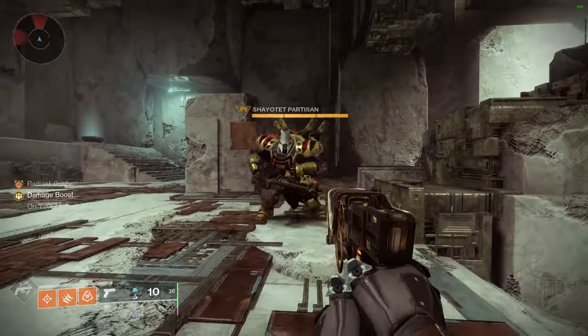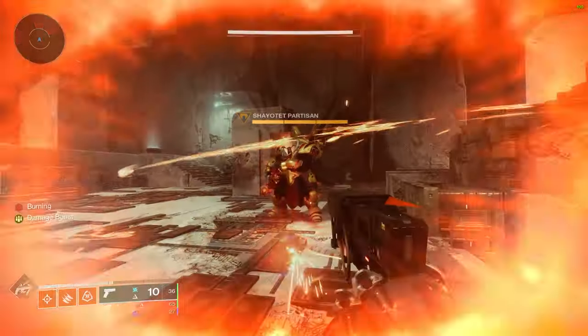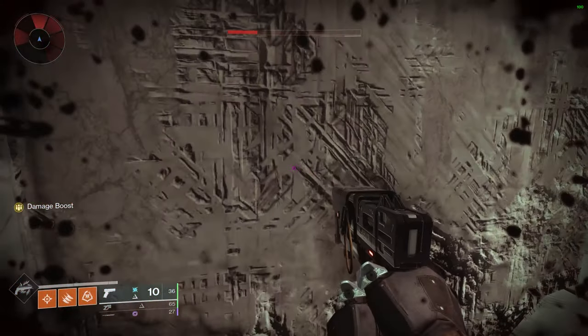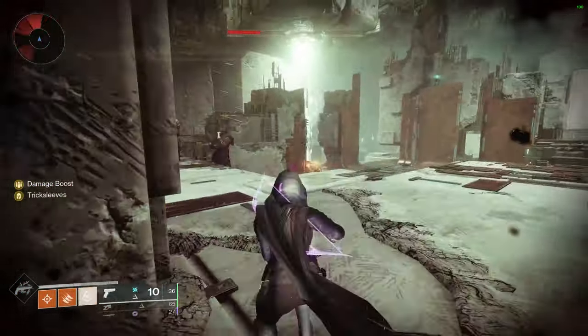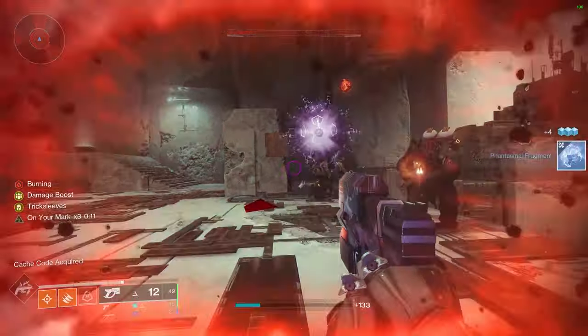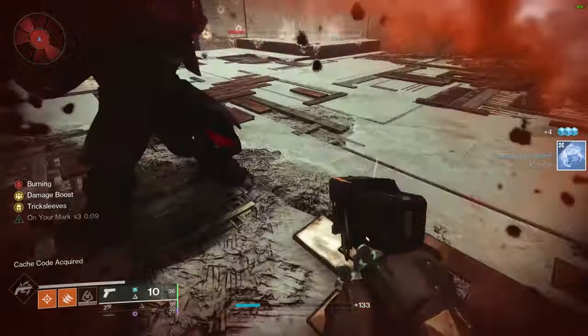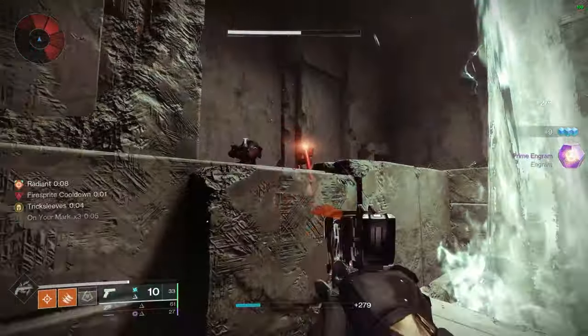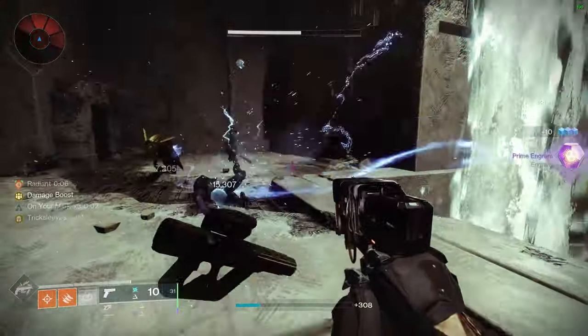Now let me show you what it looks like on Caiatl. I let her damage me a little bit, get behind cover, swap to my sidearm, dodge, then swap back to Forerunner — one, two, three, four. Four hits to kill Caiatl, which is quite extraordinary. No other weapon — or at least no other sidearm — can really do that at the moment.